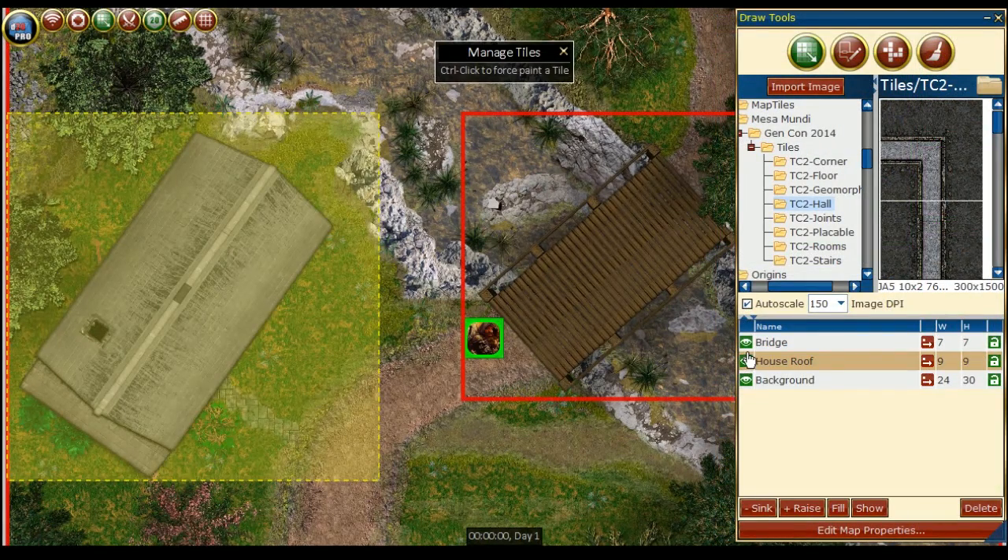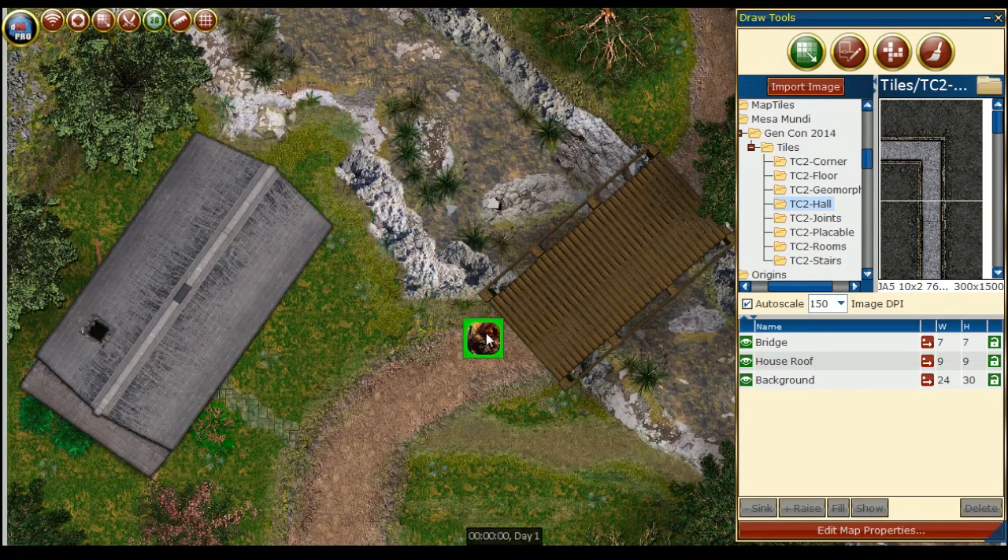Another great way to use layers is for illusions. We can use the bridge as an illusion. When the PCs come up to the bridge and try to interact with it, we can have them make the appropriate saving throw or challenge check to see if they know it's an illusion. If the PC doesn't know it's an illusion and moves to where the bridge is broken, they could fall into the ravine, and you can mark the character's new elevation and roll for damage. And of course, insert your evil GM laugh.